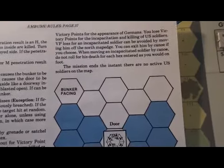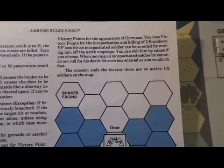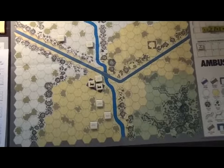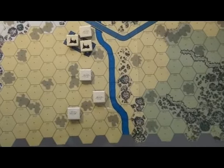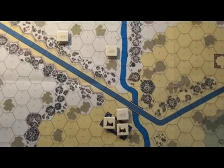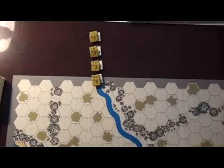Victory point loss can be avoided if you take incapacitated soldiers off the north map edge. You can exit by canoe — if you carry a soldier out by canoe, you do not roll for his death for each hex dragged, as you normally would on foot. The mission ends the instant there are no active U.S. soldiers on the map. The board has been set up: we have shell craters and a building turned to rubble by the B-17 bombing. Up at the northern end of the map, you can see my four canoes.